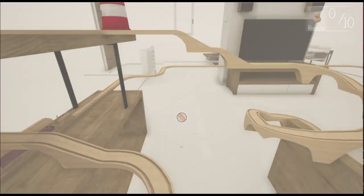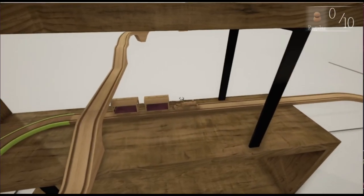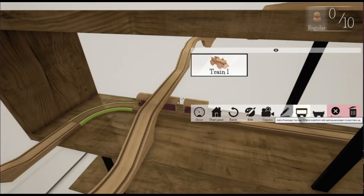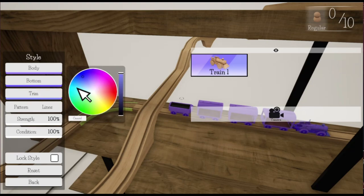Let's give it a go. First things first — we've got to adapt our train. I liked the gingerbread train. We can actually change the color patterns here too — didn't know that. I've already messed it up. Let's add some passenger crates and cargo. Let's try it in blue: body blue, trim blue. Pattern strength up to 100, pattern lines — look at that!